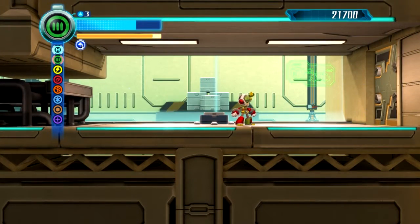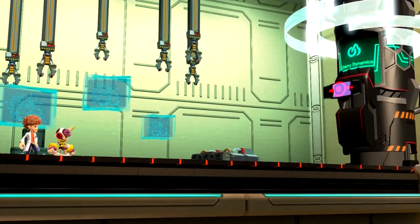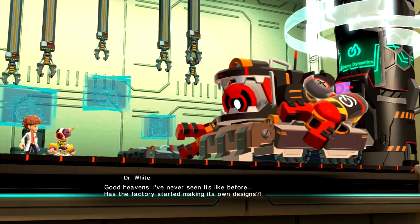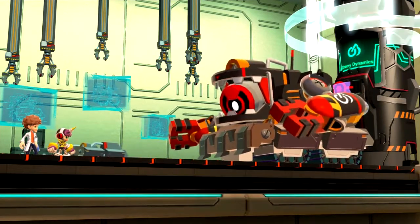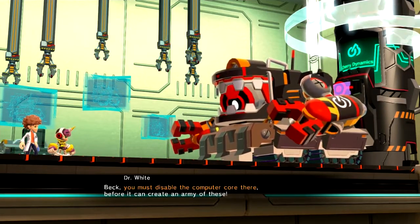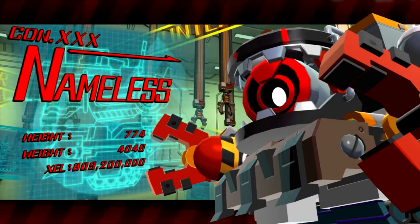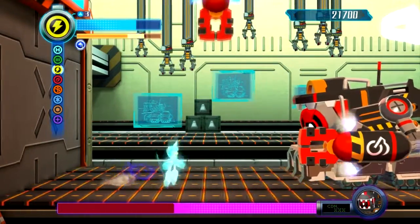Okay, so the tricky thing here will be to dodge one of his attacks. Good heavens — I've never seen its like before. Has the factory started making its own designs? Beck, you must disable the computer core there before it can create an army of these. Nameless. So here his weakness is the electricity, Dinah.